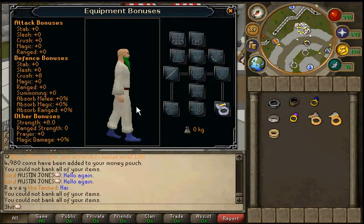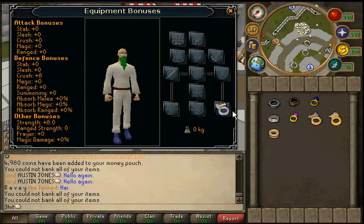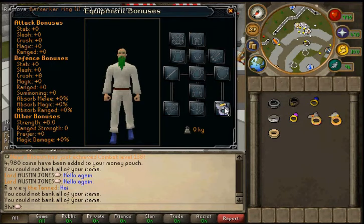The other version of the melee ring is the Warrior's Ring, which gives a plus four bonus to slash attack, and imbued plus eight to slash attack and defense.